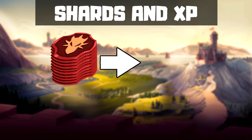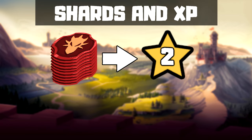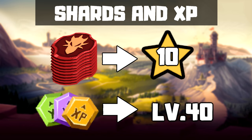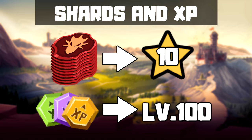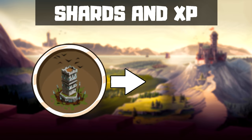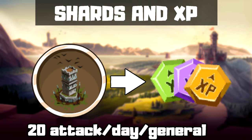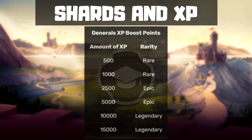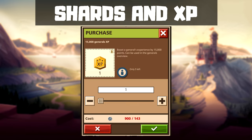You can use general shards to upgrade a general's star level to level 10 by default, and then you can upgrade 10 levels per star up to 100, which is the maximum level at the time this video is made. You can increase levels in two ways: attack with that general and get XP from the first 20 attacks every day, or use XP boosters, which are the easiest way to upgrade. There are six types of XP boosters in the game, and at higher levels you can also buy from the Blacksmith.